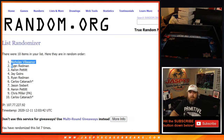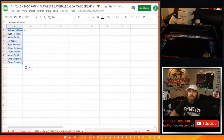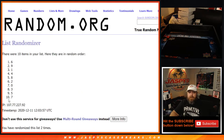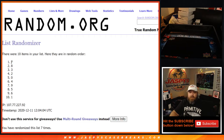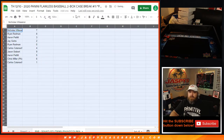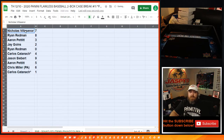7th and final time, from Nicolas Villasenor down to Carlos, and from 7 down to 1. So let's make this easier for everybody to see. The results: Nicolas Villasenor with 7, Ryan Redman with 8, Aaron Pettit with 3, Jay Goins with 2, Ryan Redman with 0, Carlos Cutnock with 4, Jason Sievert with 9, Aaron Pettit with 5, Chris Miller with 6, and Carlos Cutnock with 1.